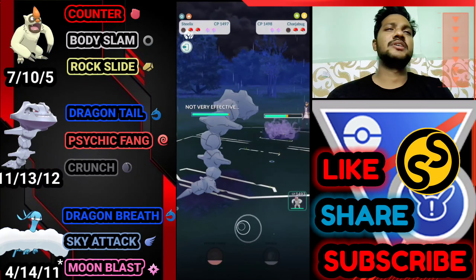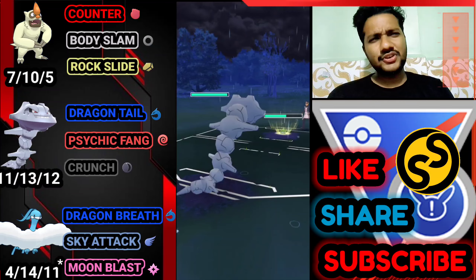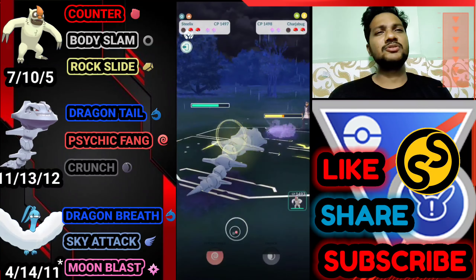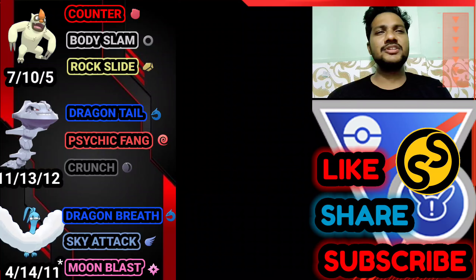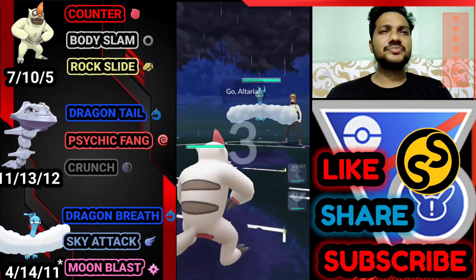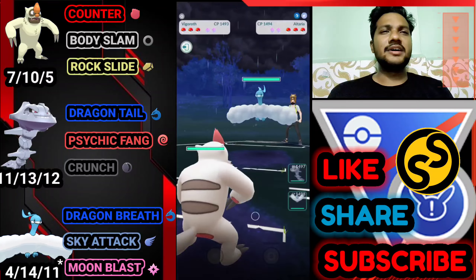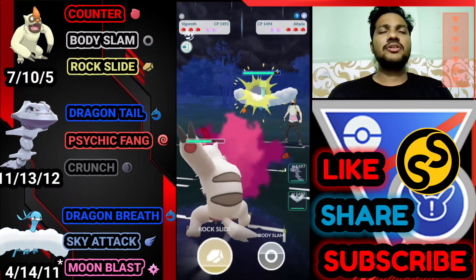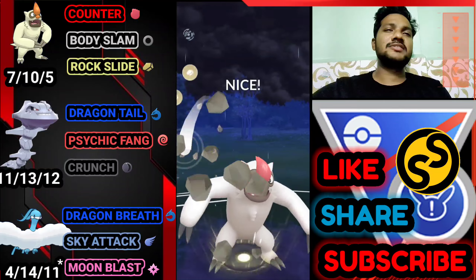We took him out and he used one shield. He just brings his Charjabug — great, he just showed me all his Pokemon so I can use my team accordingly. Let's bring out Steelix and farm down with Dragon Tail. His attacks like X-Scissor and Discharge don't do any damage on Steelix. Opponent just surrendered because you can't win from here.